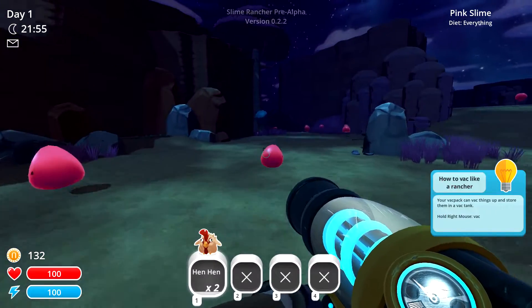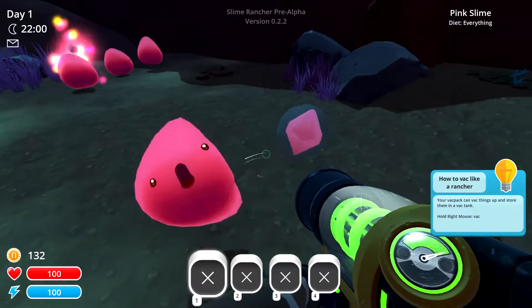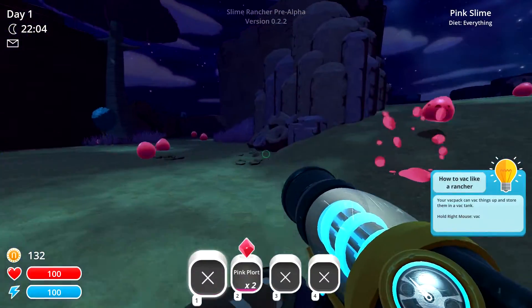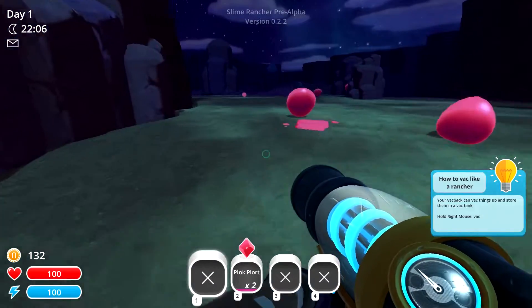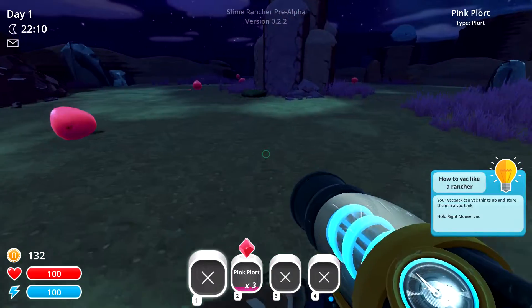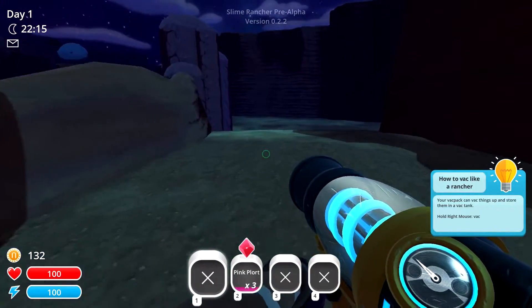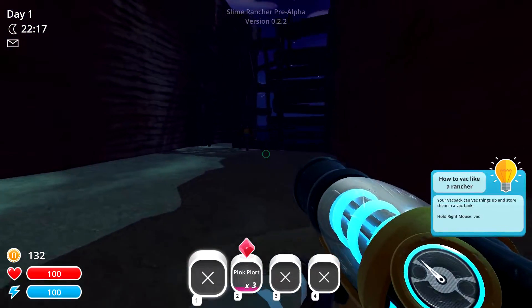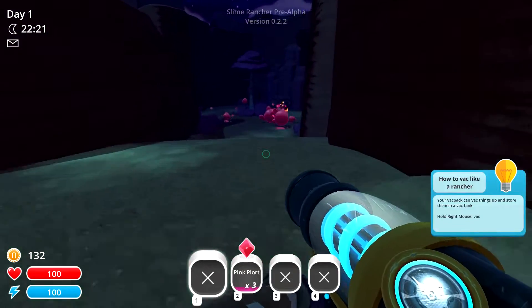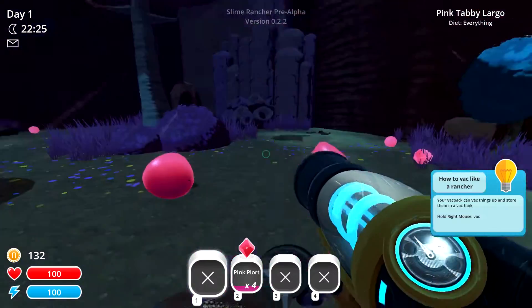You have to switch the hens — give me moneys! It is more dangerous to go out at night. What is this? There's something over here under construction — maybe it'll be there in the full game. I'm gonna guess there's pink and tabby slimes over here.